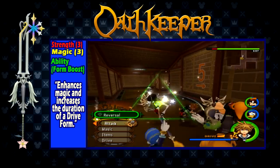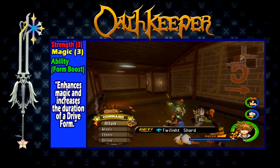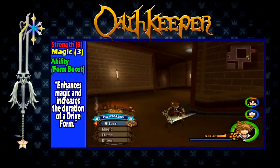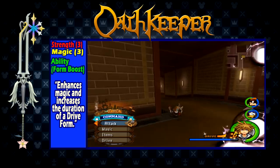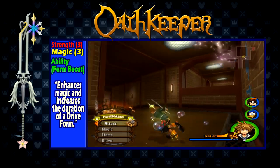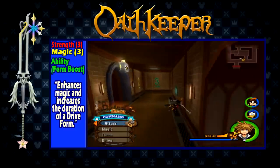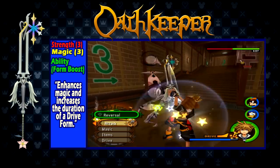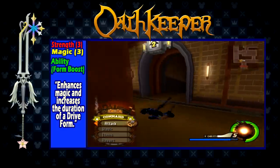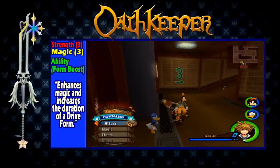Oath Keeper is obtained after completing Sora's first return to Twilight Town. It has a strength of 3, a magic of 3, and the ability Form Boost, which increases the duration of a drive form. This keyblade doesn't have the best stats; however, its ability is great for using drive forms. I would recommend keeping this keyblade on the drive form of your choice from the time you get it, and always keep it on a drive form throughout the whole game. It's always worth having a longer drive form over more damage from another keyblade, as you will be doing insane damage in a drive form anyway. Oath Keeper lets you get the most out of every drive form use.